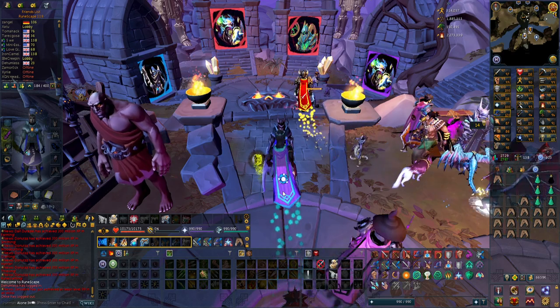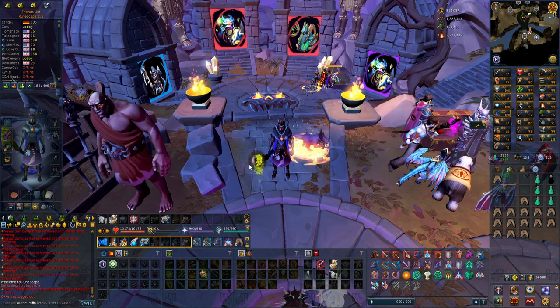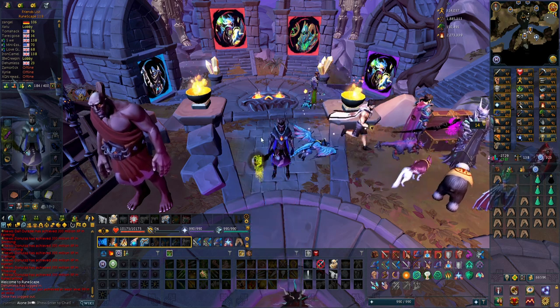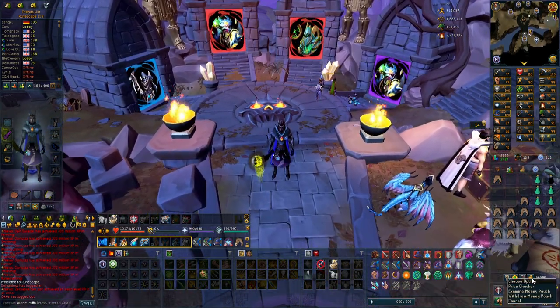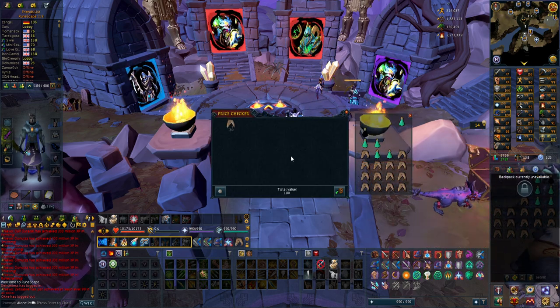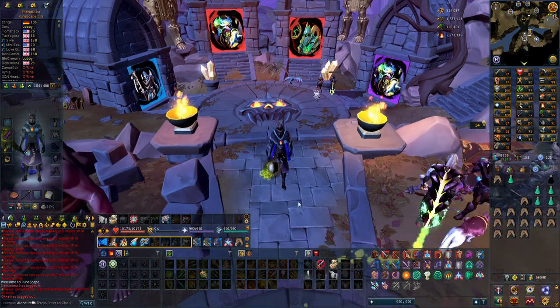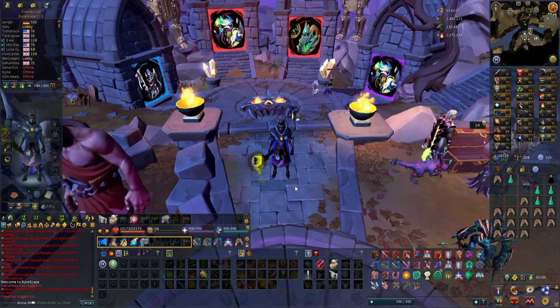I'm going to go try out my tier 85 gloves now for my Iron Man series, but I'm sorry for the inconvenience of me being an Iron Man — it's just how it is in the game. I wish there was an option to turn off the Iron Man values on the price checker, as that would be very nice for future loot videos, but for now I have to do the drop trick. I hope you guys found this informative, and good luck on your Kara Pack killing. Hope you guys have a good one, take care.